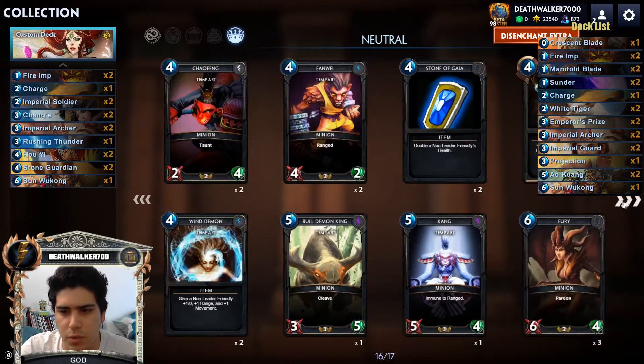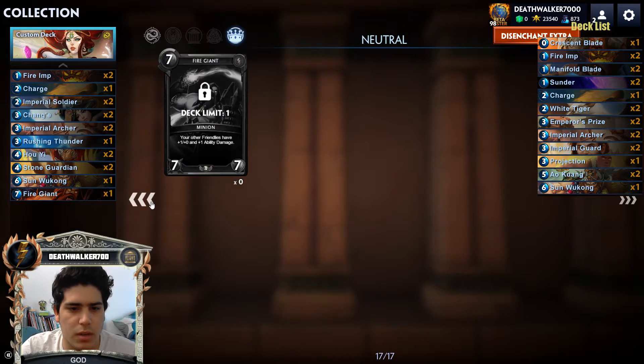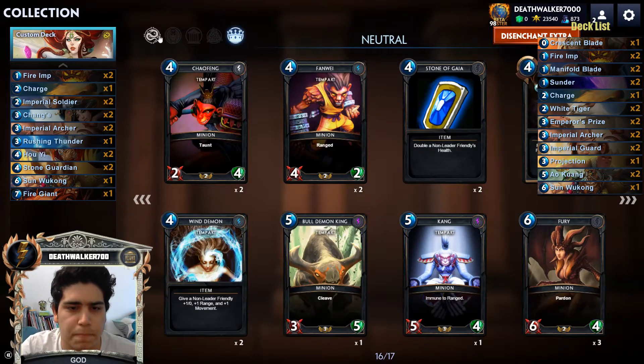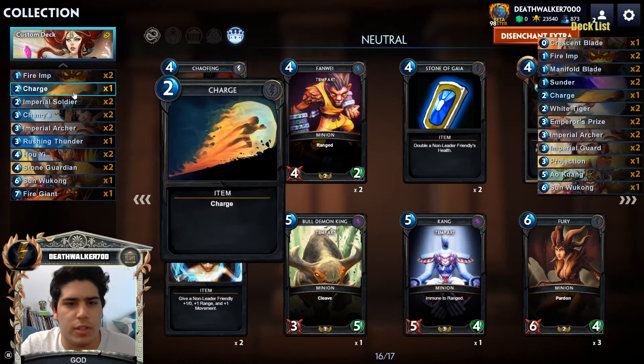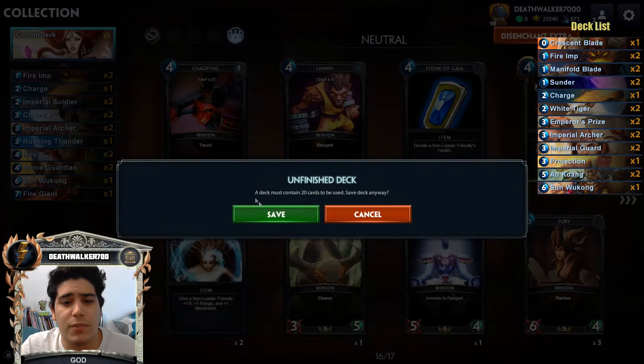For Chinese mid-range, use Imperial Soldier for two mana, Changa on three, Archers, Rising Thunder for removal, Yu Yi for four, Inquirons for more four-drops, double Au Kuang for five, Kong on six, Fire Imps for removal, and Charge. You always want to add some removals because sometimes you won't be able to generate as much value as the enemy, so removal helps you get there.